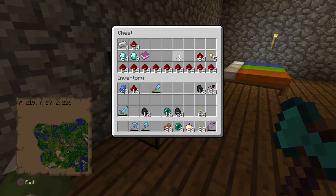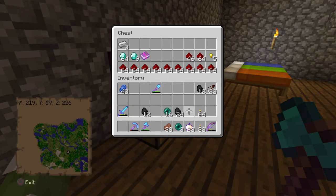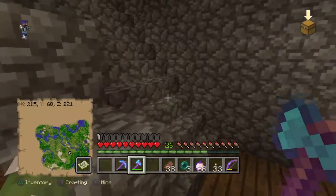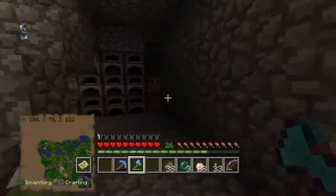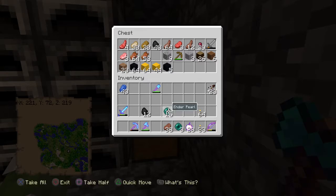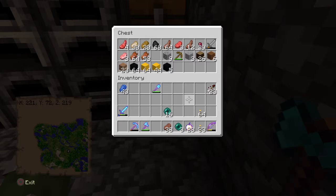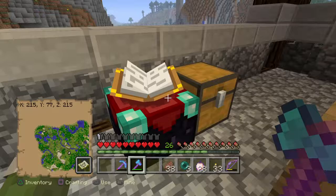Diamonds there, redstone over there, and then more redstone was there. Lapis - I don't know, that goes at the top. Where's my enchantment table? I don't really need to enchant anything now. I don't even need to cook anything now.